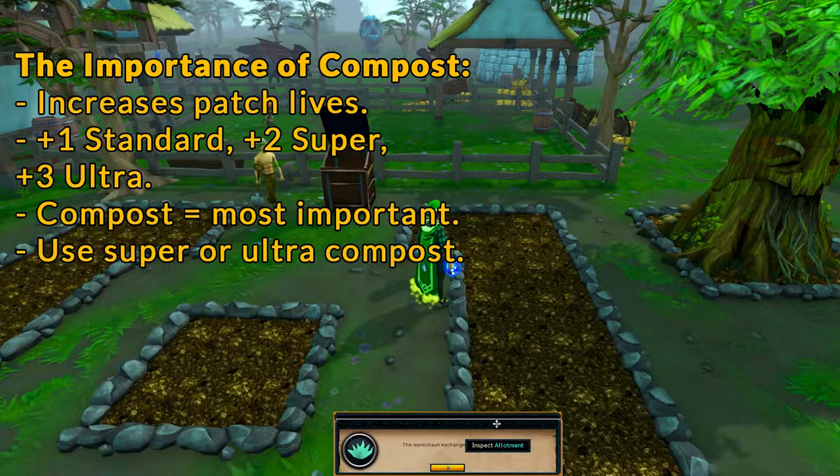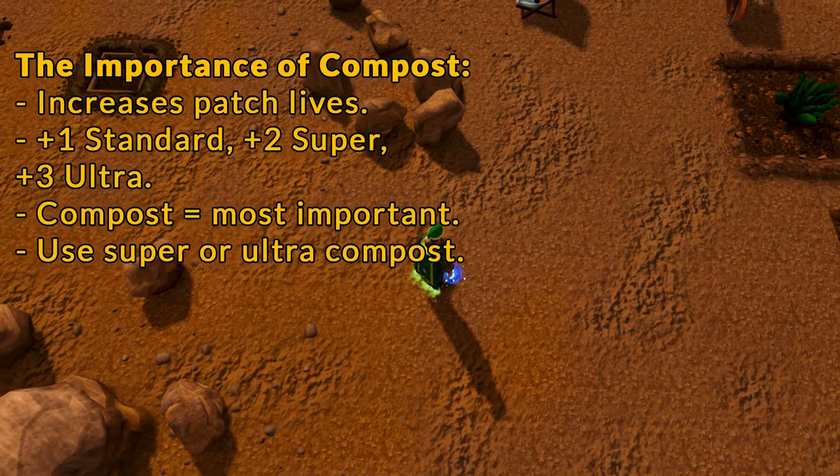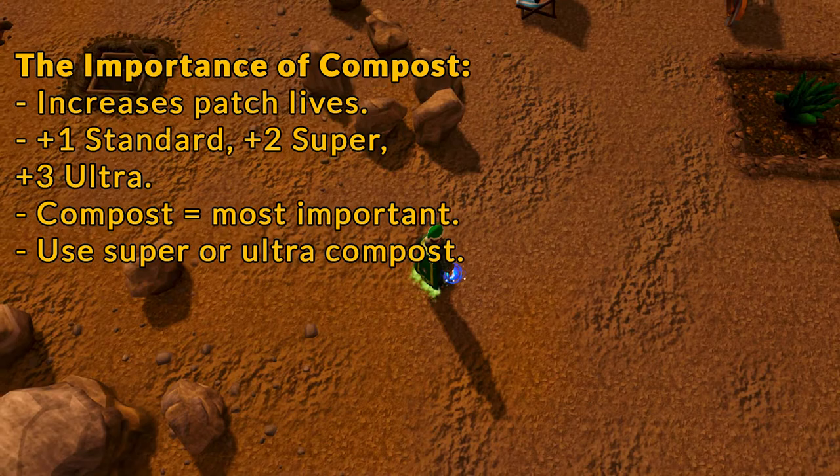Each patch starts with three lives, and additional lives are added based on the type of compost used: one for standard compost, two for super, and three for ultra-compost. This makes the type of compost used one of the most important factors for increasing the number of herbs harvested.